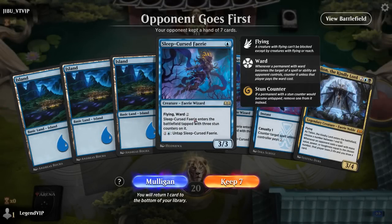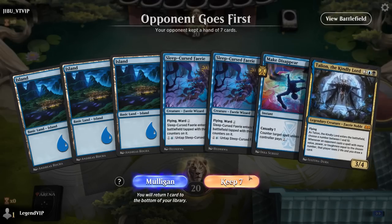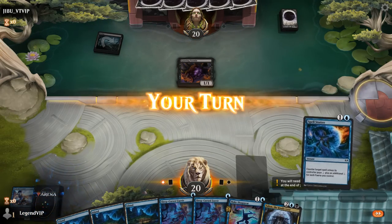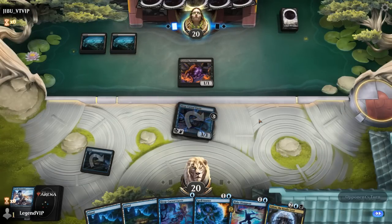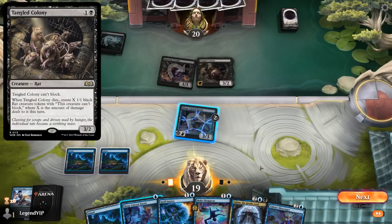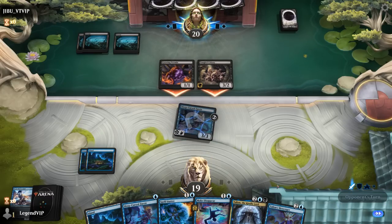We're on the draw with a pretty unusual hand: double Sleep-Cursed Fairy, no black mana, but a Make Disappear which plays well with the Fairy ability. If we find black mana Talian can help out, so I don't mind keeping. Turn one the opponent plays Annoying Vermin — it's a rat deck. It mills us, and there's our black mana. We get Messenger on the draw. I can keep up my two-mana counterspells, which is probably better than wasting one mana on a Sleep-Cursed Fairy.